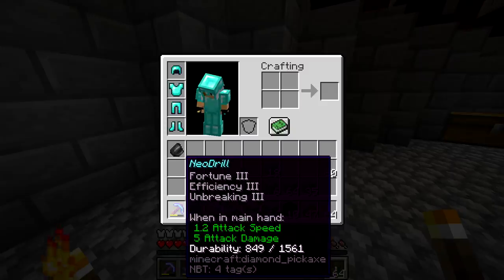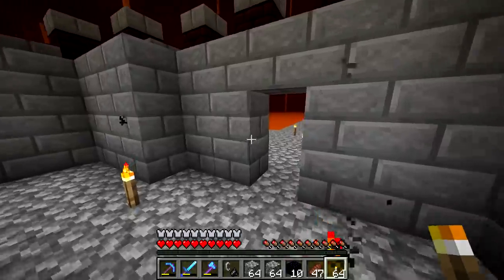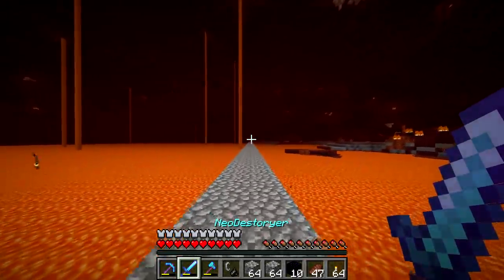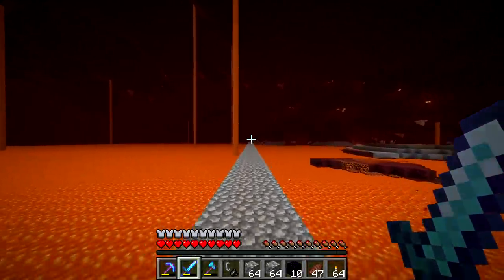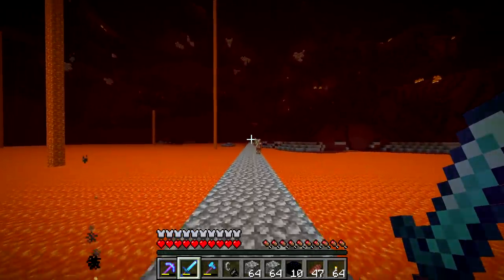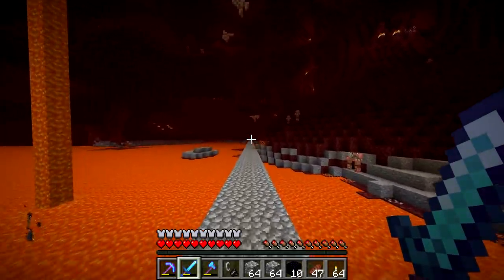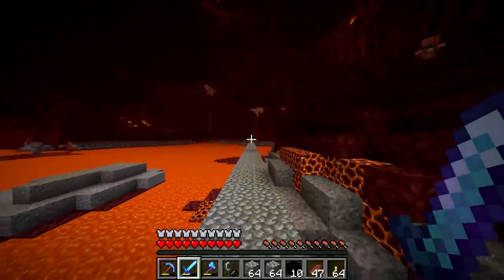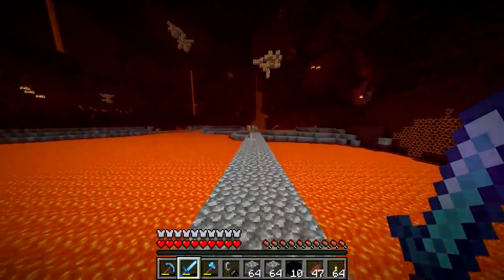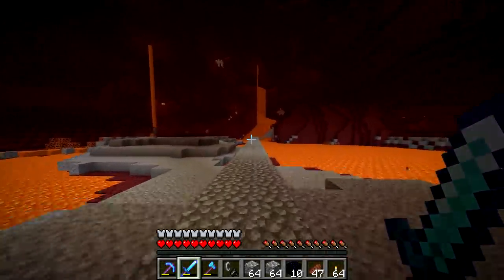The stuff we have in our inventory — the armor, and especially the Neo Drill — if I were to lose that stuff I'd be a very, very upset man. I wasn't too upset about losing the armor because we already lost it once, but if I lose all this stuff it's going to make this really hard for me. It really kills you when you have all this good armor and then one ghast or one pigman just messes up your whole day.